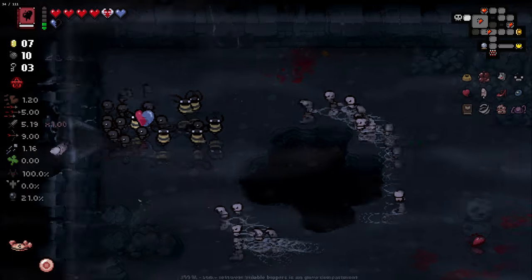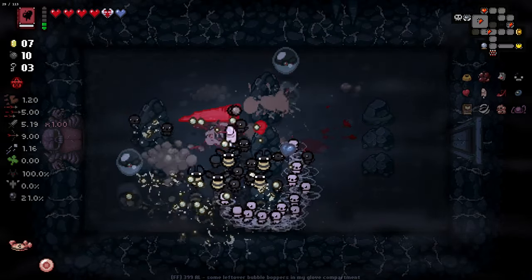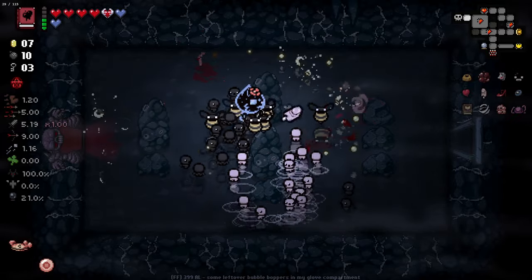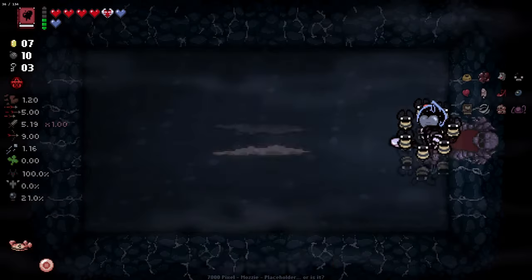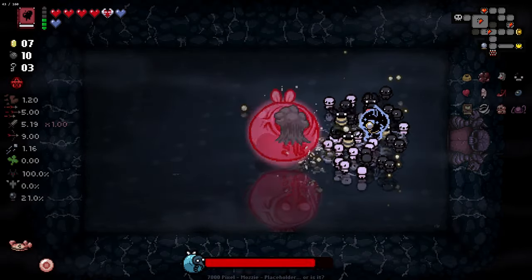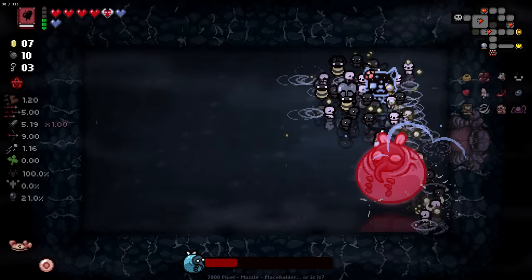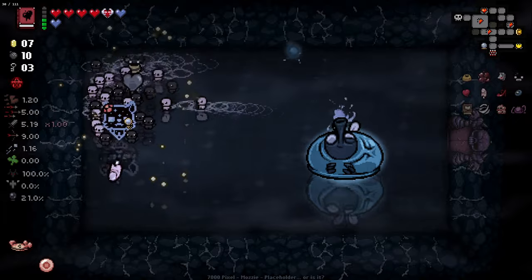Mini Isaacs are having a real hard time in that room - they did not know what to shoot at at all. The amount of damage they're able to do whenever everything goes to plan is awesome. Also them having flight is very very nice. Mozzie is kind of a hard boss because he rushes and that's going to kill a lot of mini Isaacs, but we managed to absolutely demolish him so that's okay.